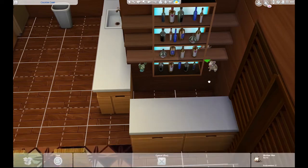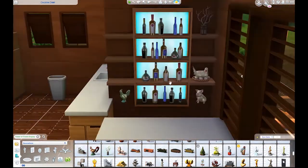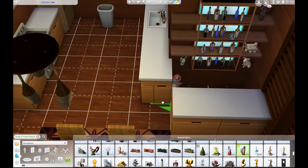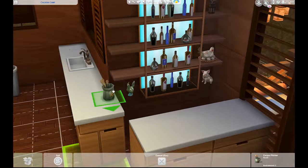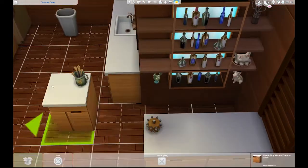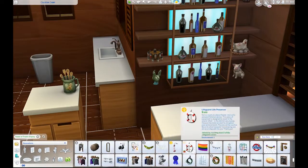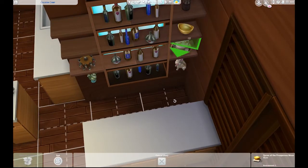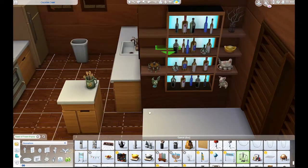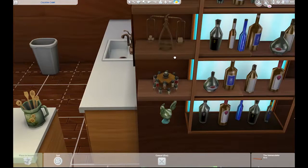The mermaid challenge kept me from doing a really large build, but actually that's not a bad thing because I'm super happy with this reno. I'm going to use it for the mermaid — I've already moved the mermaid in. She spends most of her time in the water anyway, so she doesn't need a big place, but this is perfectly sufficient for her.